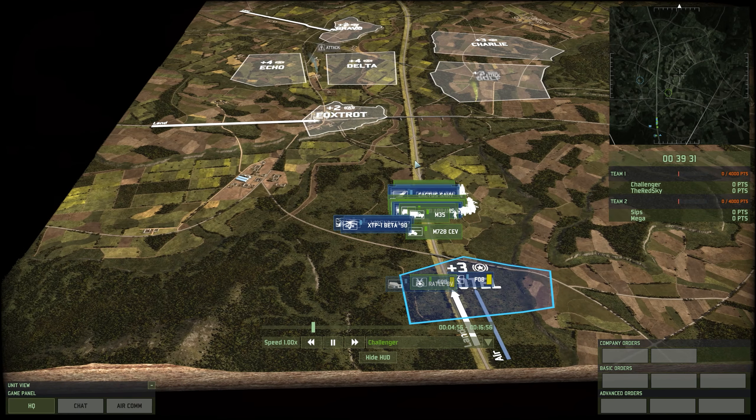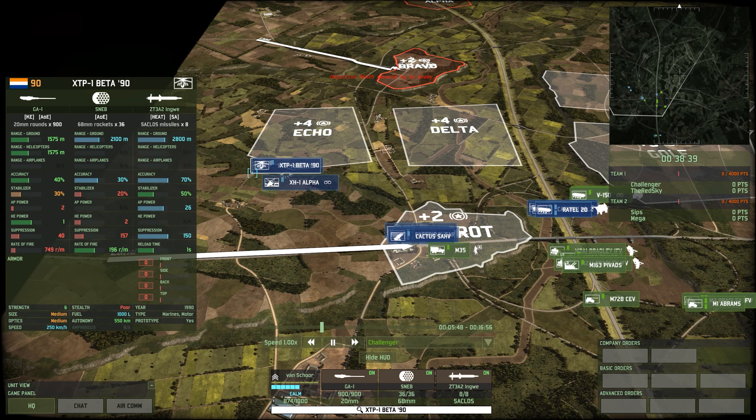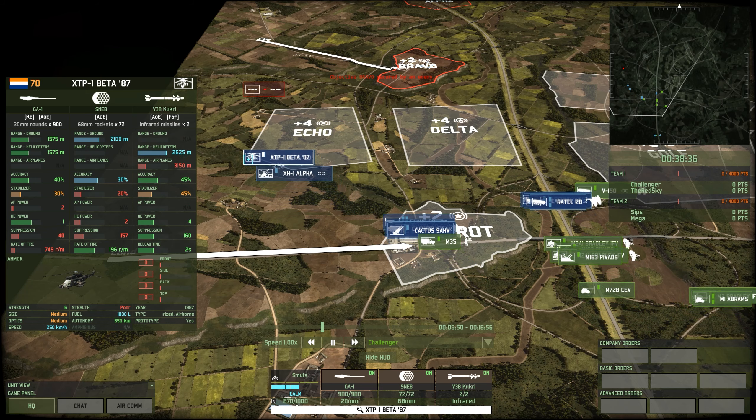It looks like Challenger is going to go left, and Red Sky is going either right down the pipe or over into Golf. I do like this helicopter squad. I don't really use Beta 87s myself, but I've seen people use them to great effect. Basically what you get is more rocket pods — twice as many — and two air-to-air missiles with 2,625-meter range. The range is fine, it's just the accuracy is so bad. So we see one hit there, and he landed the second one — that's a kill.